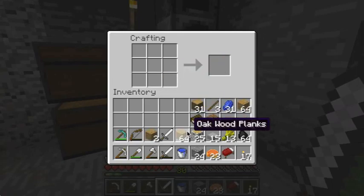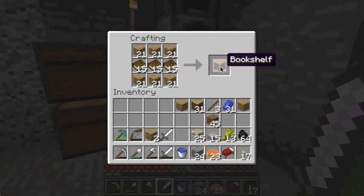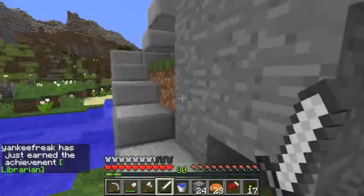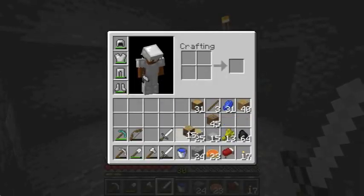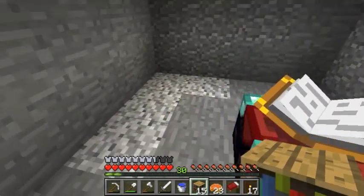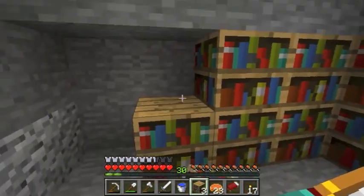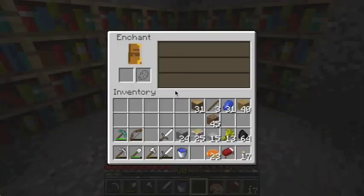Let's convert a bunch of this over — 15 bookshelves, custom made. We are ready to enchant; I've got everything I need on me. Hopefully this pick actually has a good enchantment. Let's put these down — I always put one in the corner, then three on either side, and then two extras in the corner. So like that — and it looks nice, right?